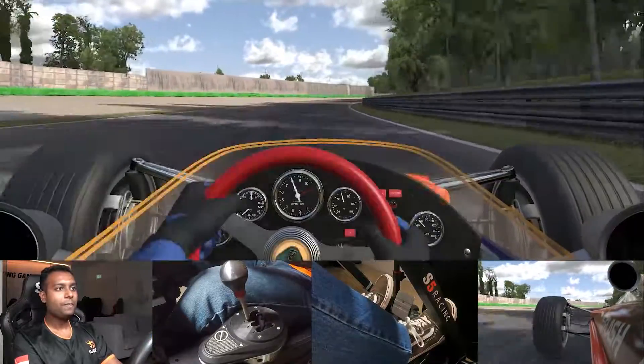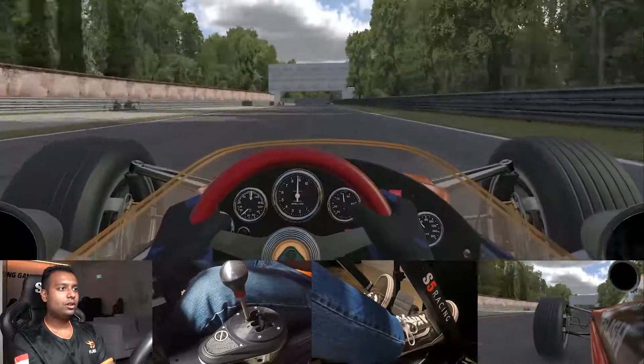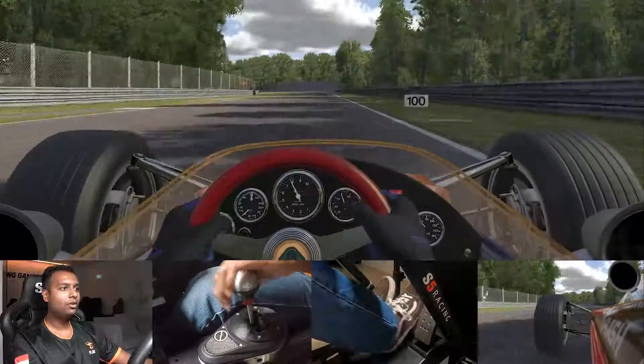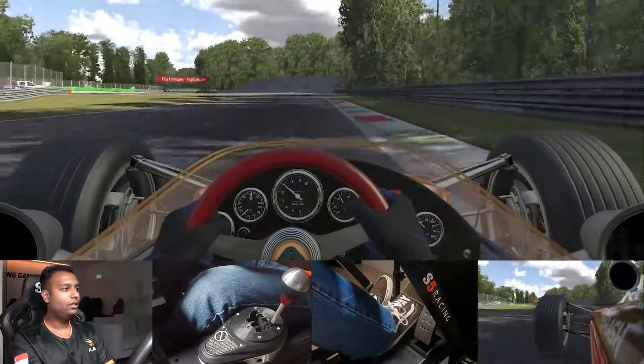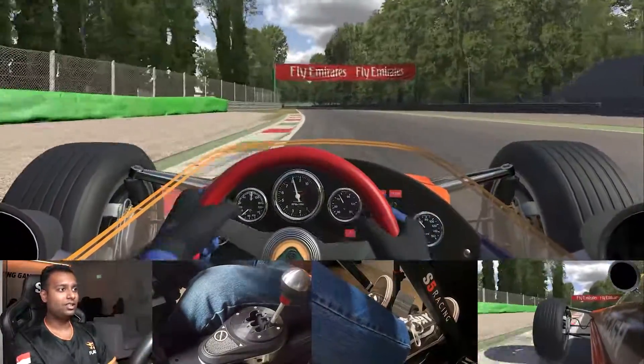You short-shift up to fifth and then you kind of just hug the inside down the Curva Grande. For the next corner, you want to brake before the 200m board, down to second gear. You can ride the curbs as much as you want — not too much — but there is a track cut limit.